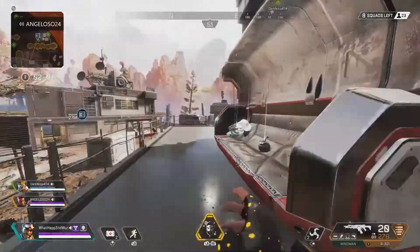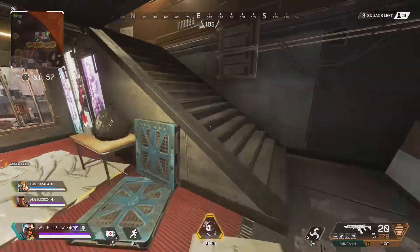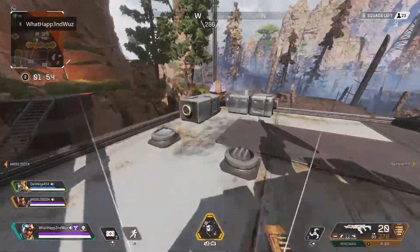Pro tip: if you're near a care package, send out your decoy to see if there are people in the area. Use your decoy as a scout — it's the most ultimate pro tip, I'm telling you.